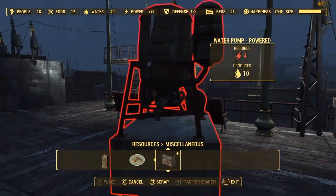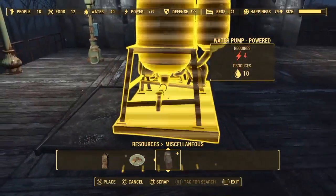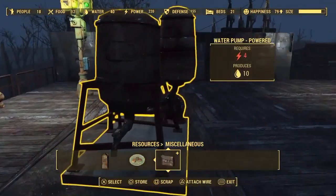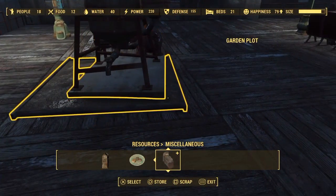Hey guys and welcome back to the channel. Today I will be showing you how to place one of these water purifiers anywhere in your building. So all you want to do is just find one of these garden plots and put it on there. It's as simple as that.